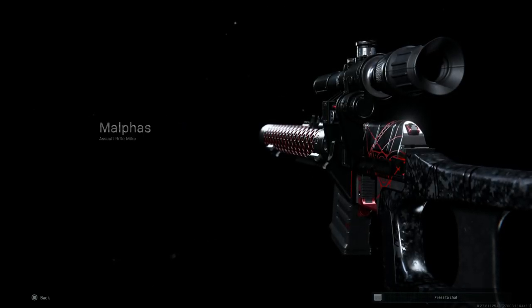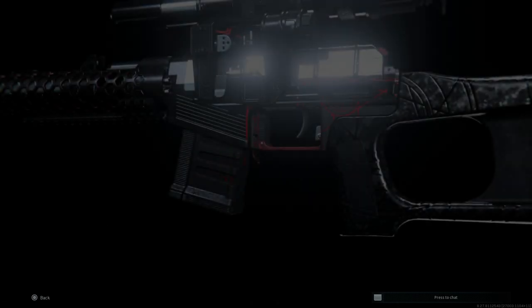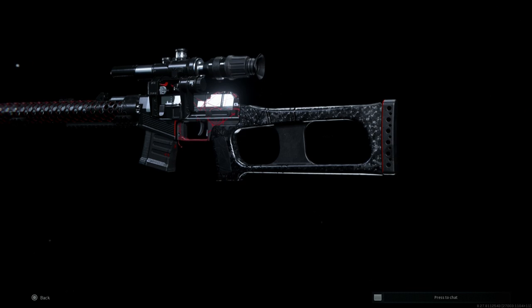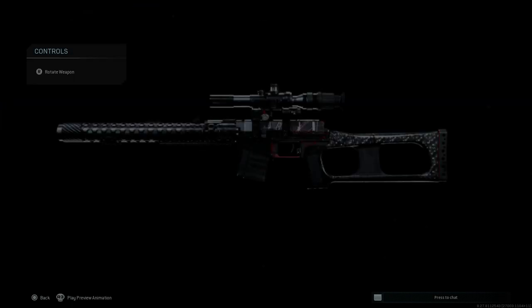Hey guys, welcome from Gamebet, bringing you another video for our weapon blueprint series. Today we're going to cover the season 6 level 100 blueprint reward for the AS Val, turning the weapon into the VSS Venturas. The blueprint is called the Malthus, so let's go ahead and back out and show you what level of the tier system you unlock that in Modern Warfare season 6, review the weapon, and then do some gameplay showing off the weapon.